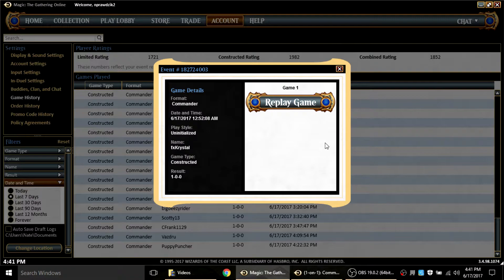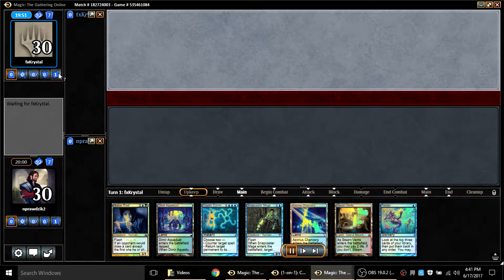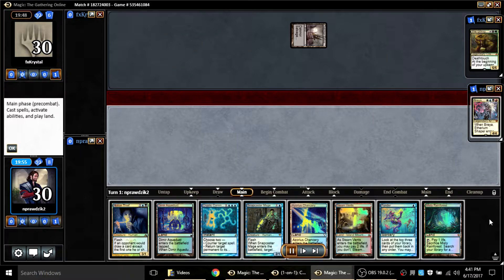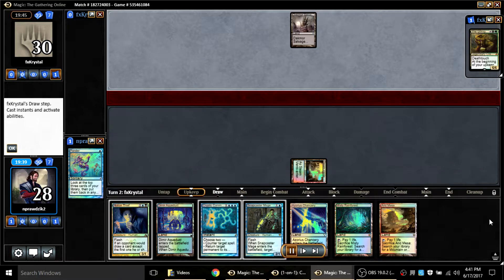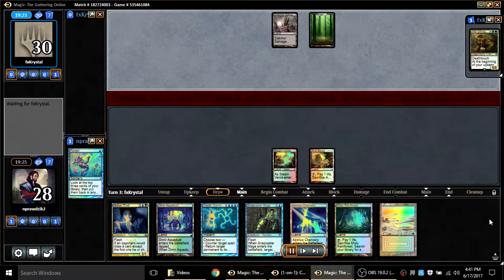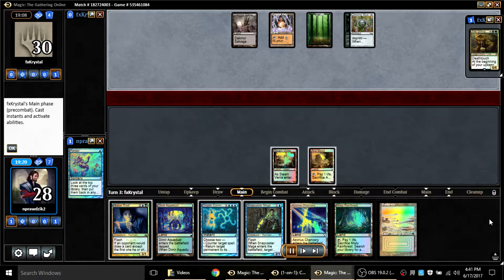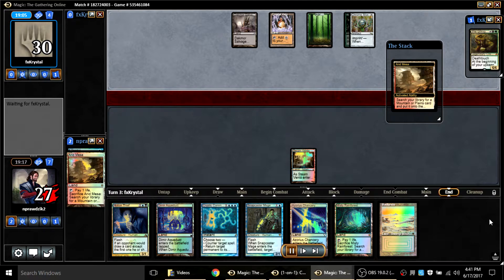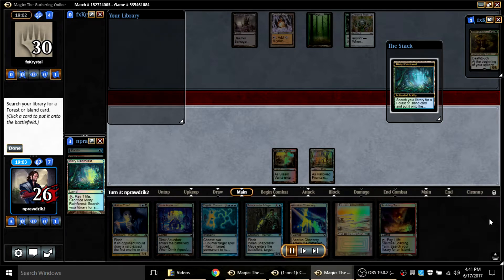That opponent was a bit of a pushover anyway. Moving to the next game: fx_crystal is playing the Gitrog Monster and leads off with Dakmor Salvage — another sign the mana base is probably not great over there. I saw a triple-mana hand and I'm pretty sure I shuffled it away and found even more mana, so not the greatest thing going on over here either. I have no way to interact early, but my opponent overly respects the blue mana I'm displaying and does not play Gitrog.